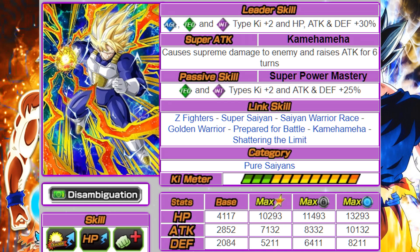His passive skill is super power mastery, which gives tech and int types 2 ki and attack and defense 25%. Tech and int are the two perfect typings here because you're going to hit LR Super Saiyan Goku, Tech Angel Goku, as well as Super Saiyan 3 Bardock. Maybe if you run Super Saiyan 3 Gohan on JP — he's a very powerful unit who could work well on this team. He doesn't hit Super Saiyan 3 physical Gotenks, but that's okay because you're hitting basically the entire rest of the team. His links are Z Fighters, Super Saiyan, Saiyan Warrior Race, Golden Warrior, Prepare for Battle, Kamehameha, and Shattering Limit.